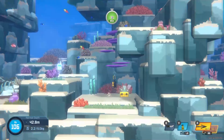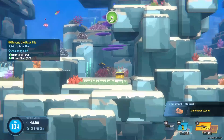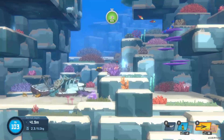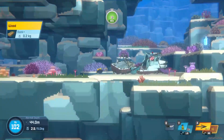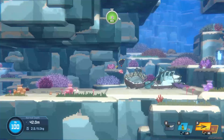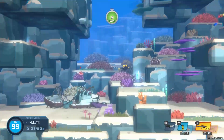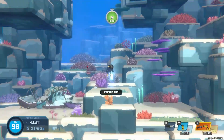Did I grab everything for the objective? I'm not really sure — it looks like it disappeared. Equipment obtained. So we've got an underwater scooter. We've got an escape pod over here. We're doing great on O2 right now. Let's go ahead and head towards the main objective. Let's get away from this lionfish. Actually, let's shoot our net gun at it — capture it.